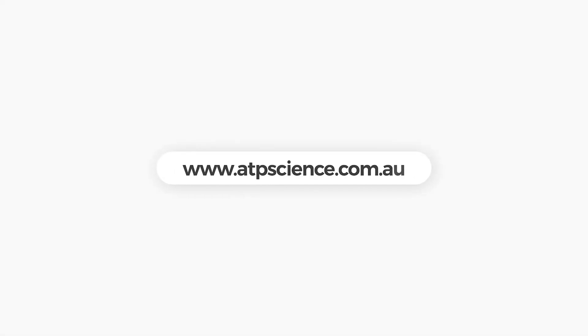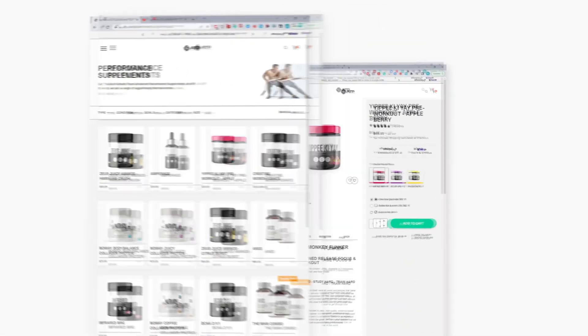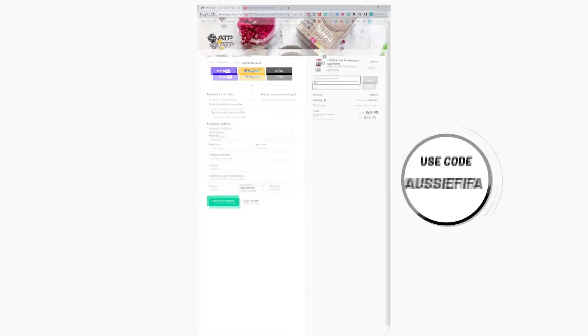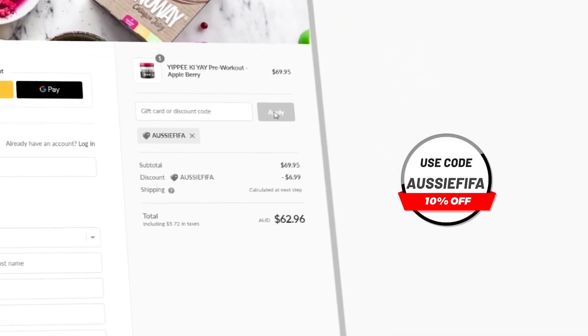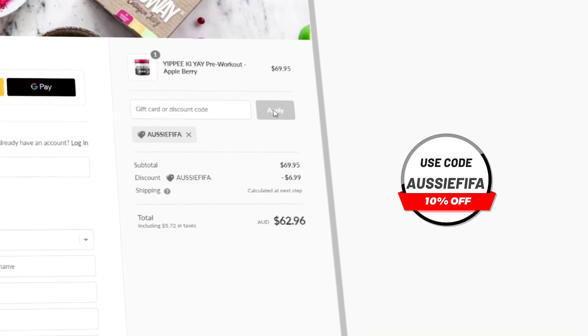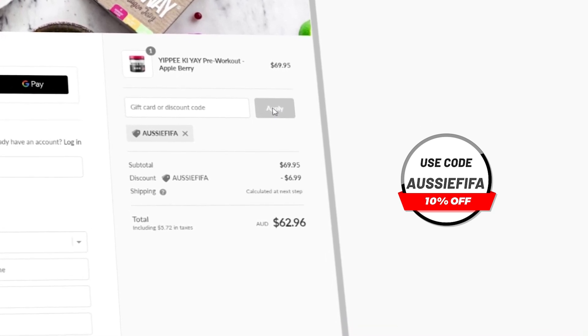But as always, I hope you guys have a good day. I'm out. Goodbye. Thanks for watching. If you enjoyed the video, then I'd really appreciate it if you hit the subscribe button. And lastly, if you do want any pre-gaming fuel or supplements, then head over to atpscience.com, which is the first link in the description. Use the code AussieFIFA at checkout to get yourself a discount. Not only is it the cheapest way to get supplements, but it helps me out a ton guys. So, thank you.